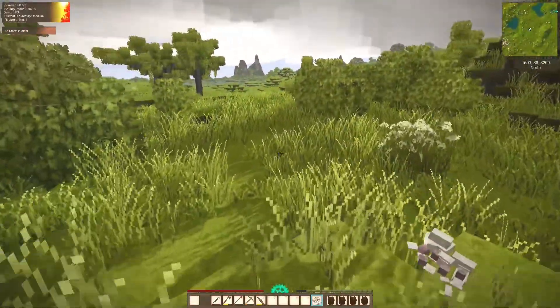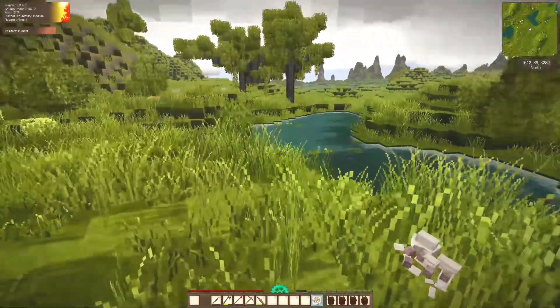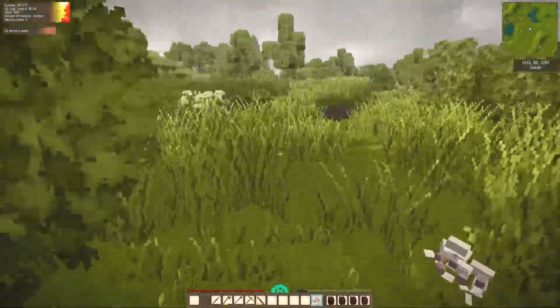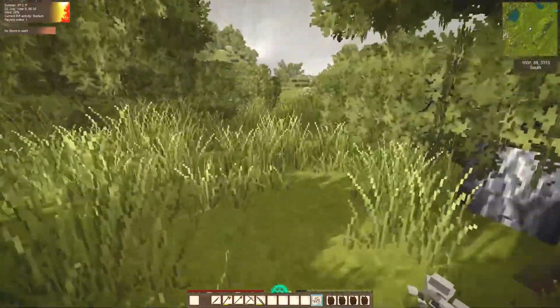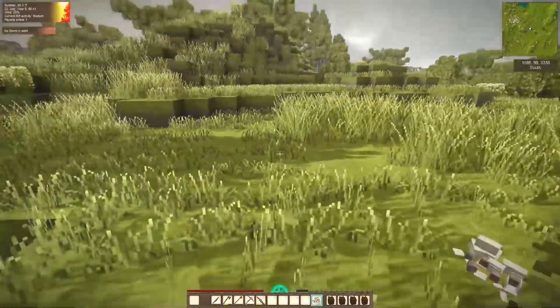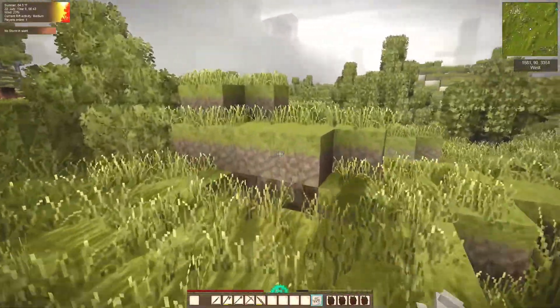But right here in this world I can find Terra Preta on the surface — theoretically. Of course I can find it; whether I'll find any more is in question. There's no guarantees of finding the stuff, but it is here plentifully.